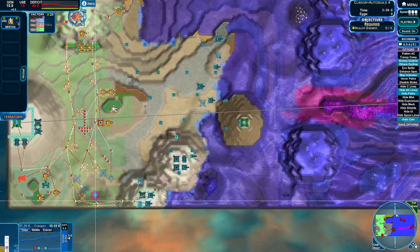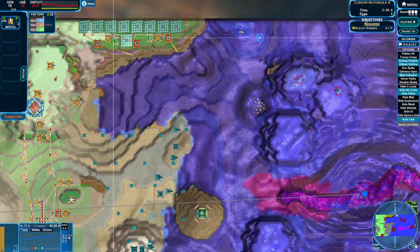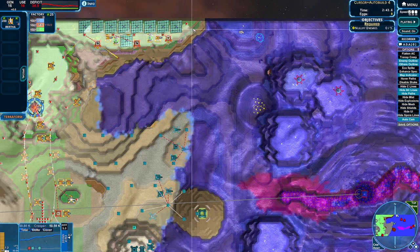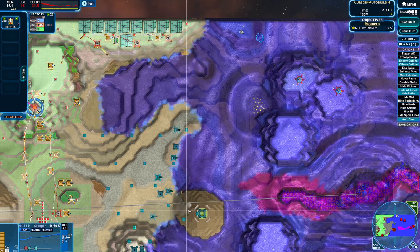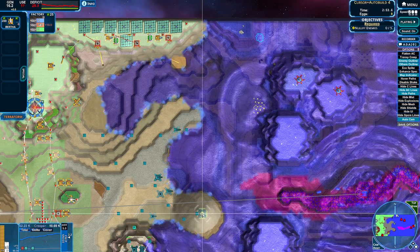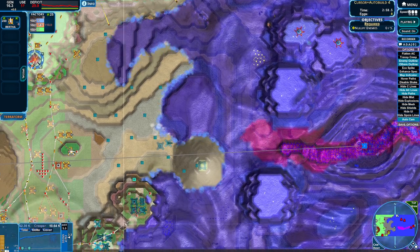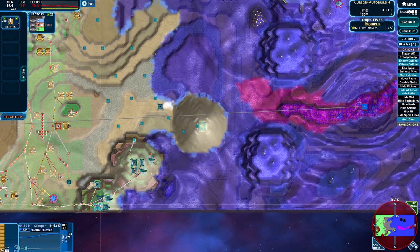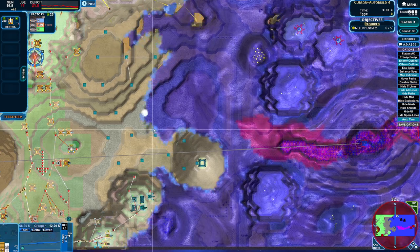We'll get out of this deficit. We have some units over here that should now be perfectly safe. Just a little bit more power — the more we control, the more we cover with our AC, the better it is for us. We'll find this mountain, let it just spill down. It's all about control right now; we're just sort of holding everything, keeping this from being taken over.